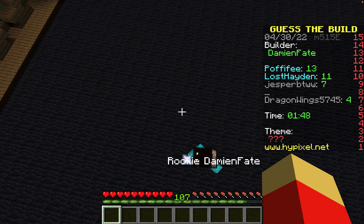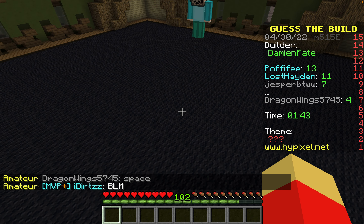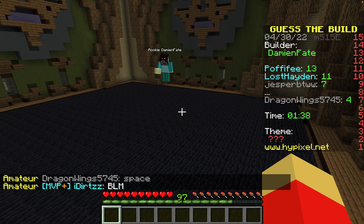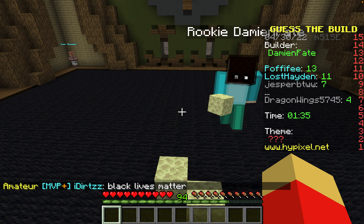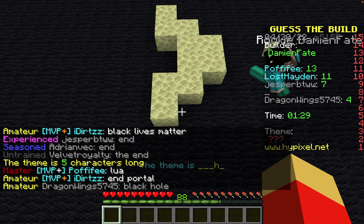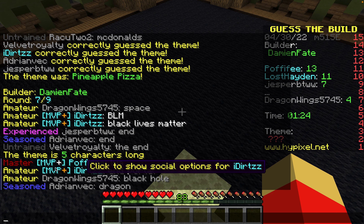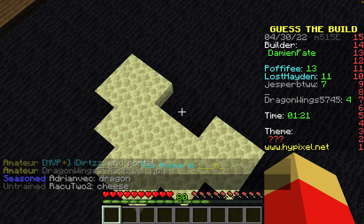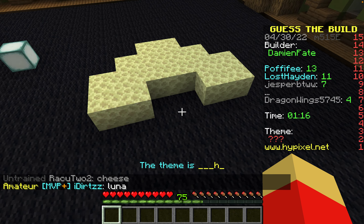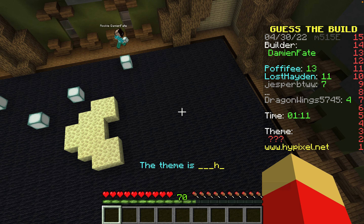What is this guy going to build? Black hole? Space again? There's some stone — is this a black hole? No. Dragon? My name is Dragon Wigs, what a coincidence! What is this? A moon? Oh wait, I got it — it's the moon! Nice, let's go!